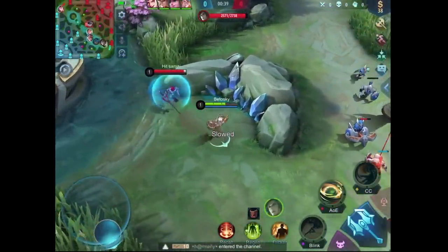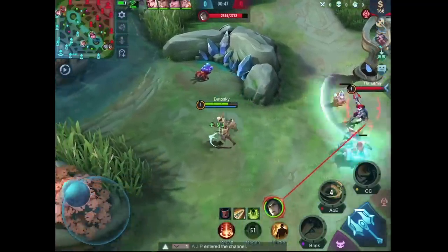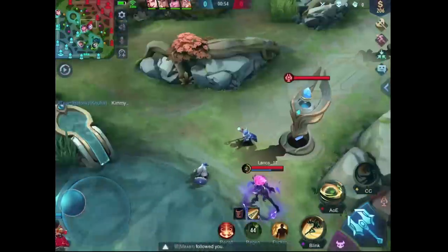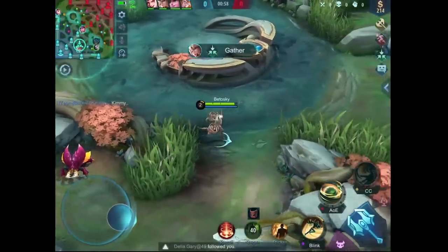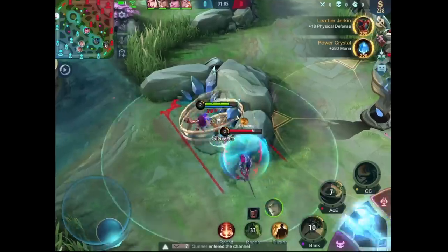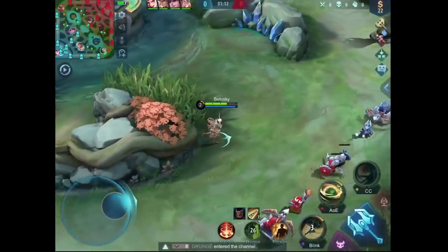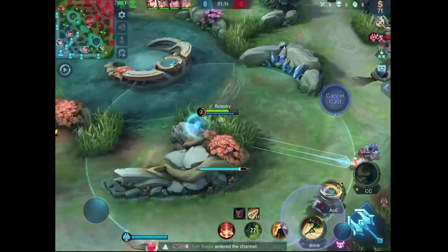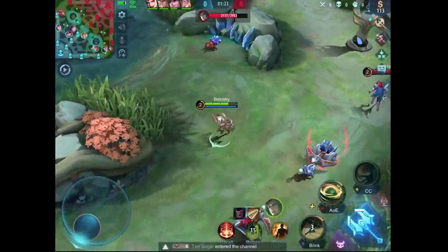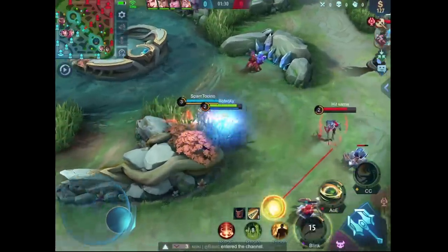Let's go ahead and see if we are going to get the buff. Right now we are having a manly 1v1. As long as I can lower his HP even just a little bit, it's a victory for me, because eventually Kimmy will join the fight and we can kill him easily if he is not at full HP. Always try to use the first skill from as far as you can, because if you use it from a very close distance, the enemies can hear the sound effect very easily.